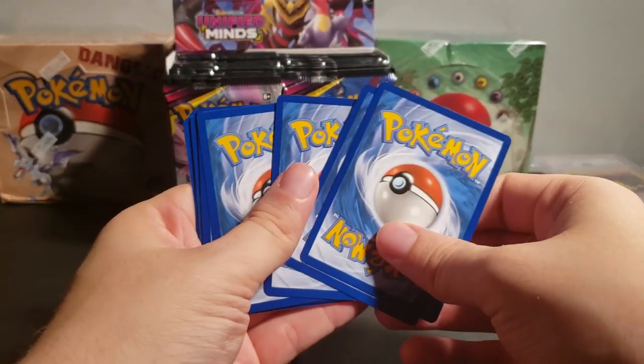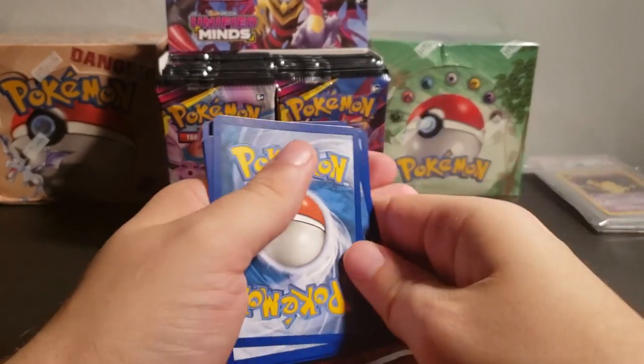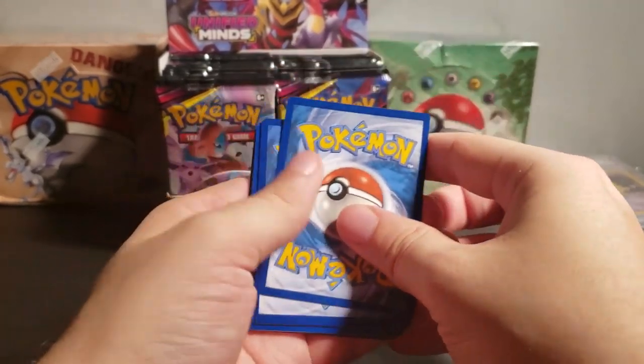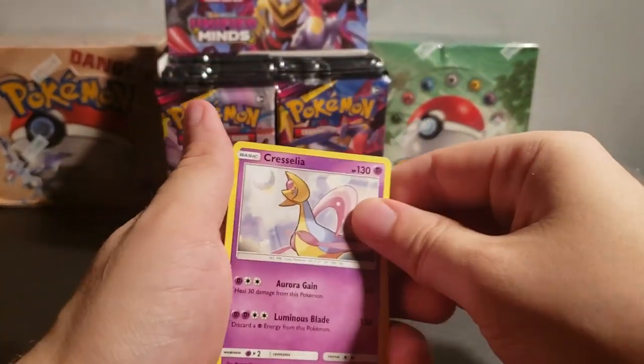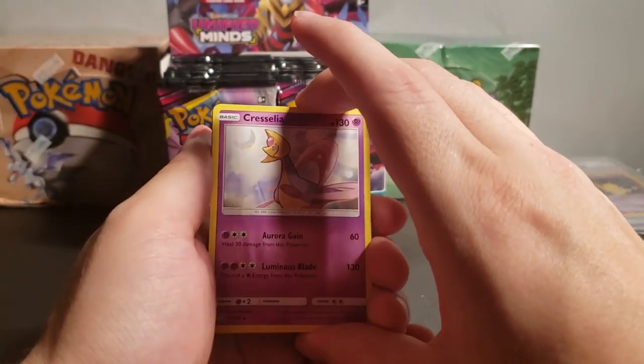Let's go ahead and shuffle these. Get rid of the top three cards — this is going to be an energy card. Steel energy. Let's flip it over. Cresselia. Sweet.